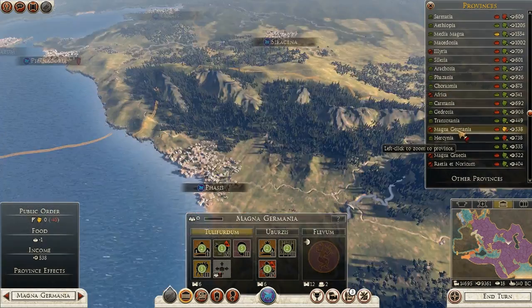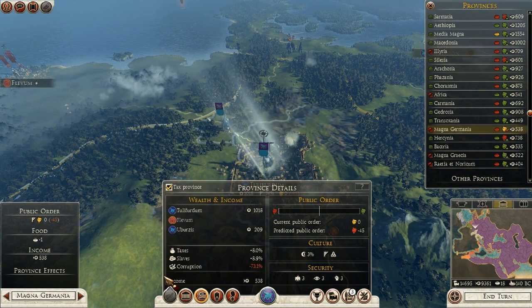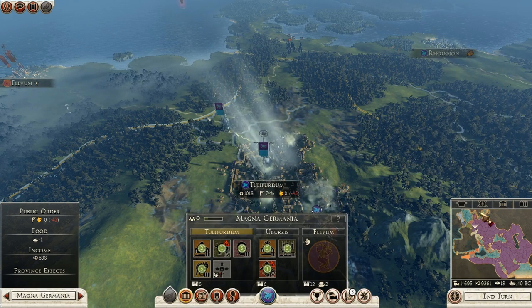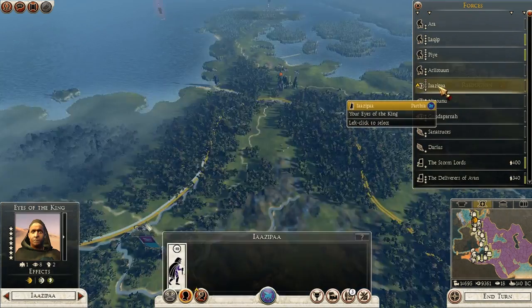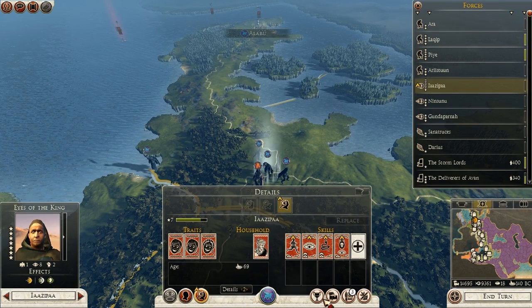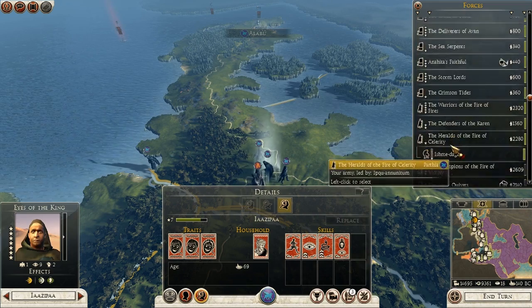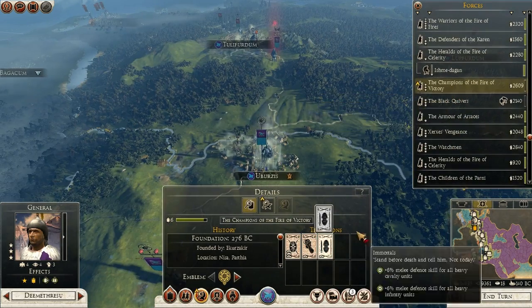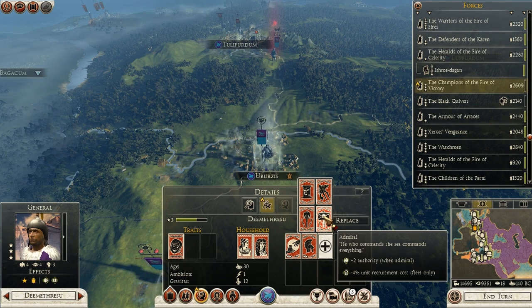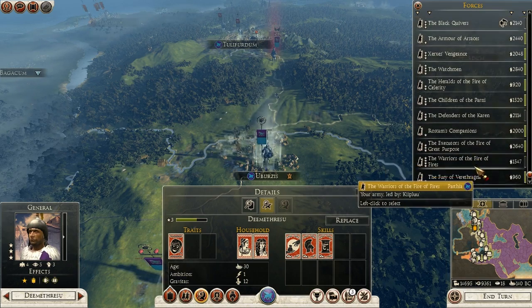Magna Germania - this is the place we've just taken, so that's bound to be unhappy. Can't know anything about that really, but there might be rebellions in here. At the moment rebellion in three turns, so okay, fair enough. Maybe I'll have constructed some buildings by then. Forces just need to upgrade spies. I need these guys to be good at killing people. That one looks good - manipulation, assassination, and poison. I need these guys to be good at killing people.